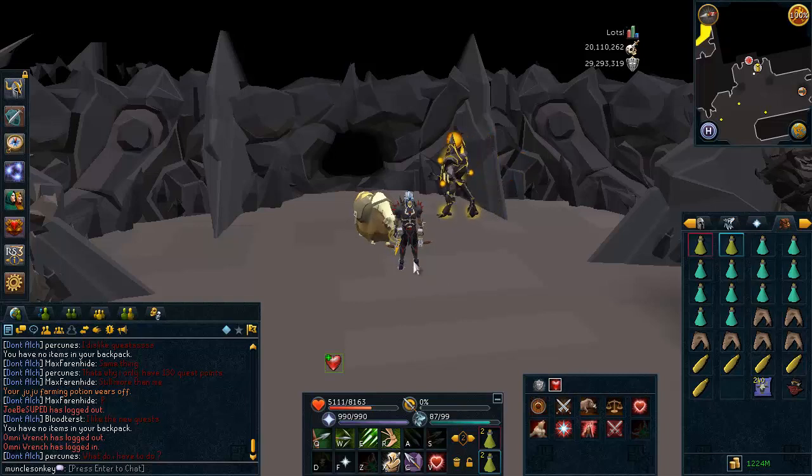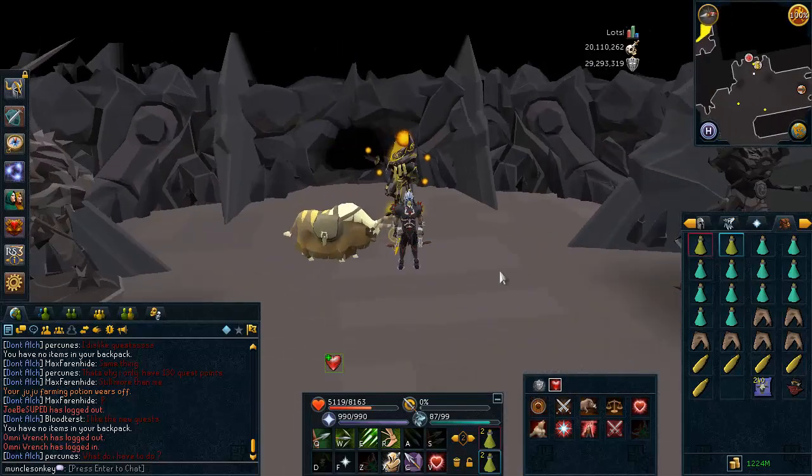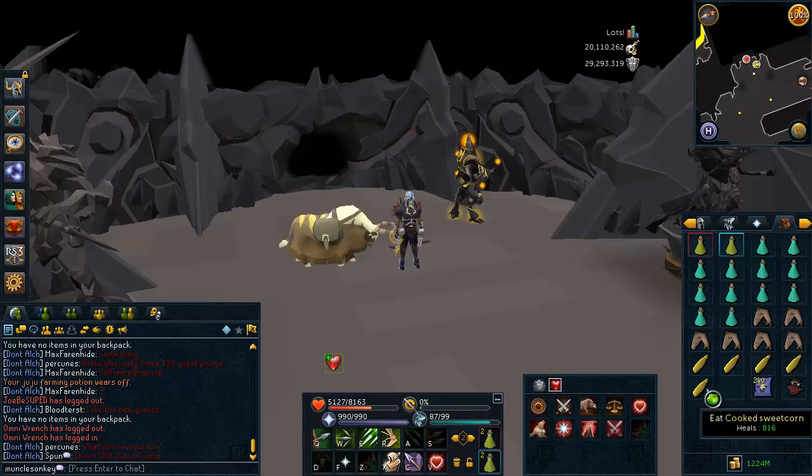The 81 Slayer requirement can be a hassle for some to get, but once you reach it, you've unlocked a really good way for low levels to make a fair amount of money per hour and not really put themselves in any danger. It's not a very difficult monster to kill and you can camp there for a long time, and it's quite easy to bank as well.